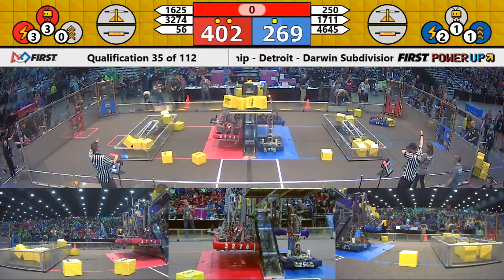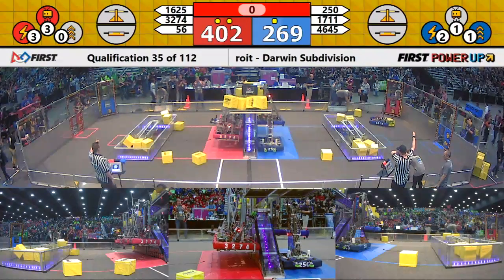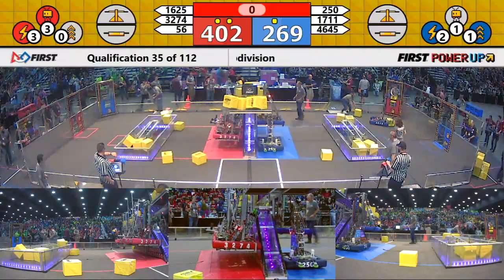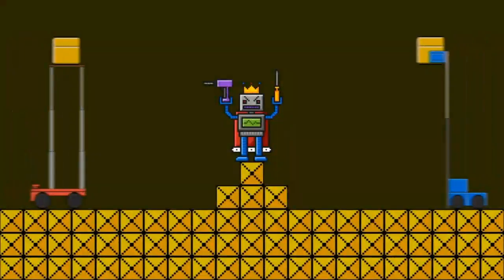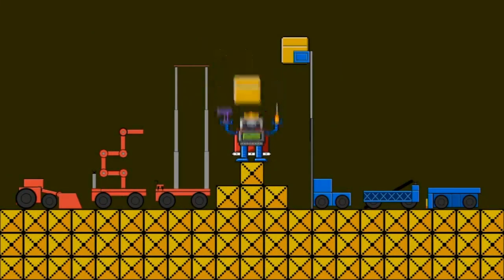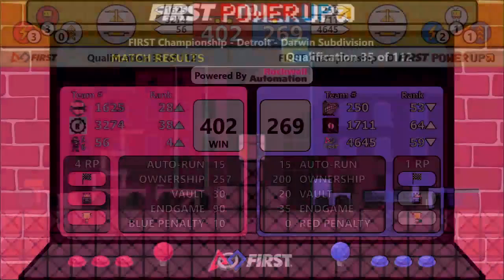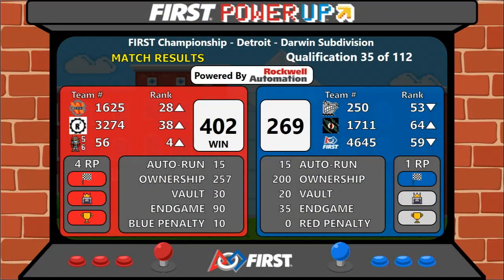So the Red Alliance, with all three robots up in the air, gets credit for facing the boss. They only needed two of them because they had also used the levitate earlier. So Red takes this match — they win with a score of 402 to 269, earning all four ranking points.